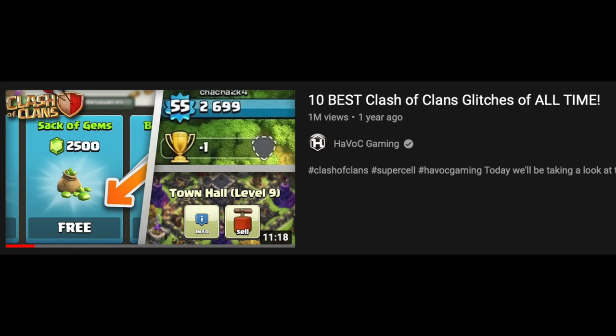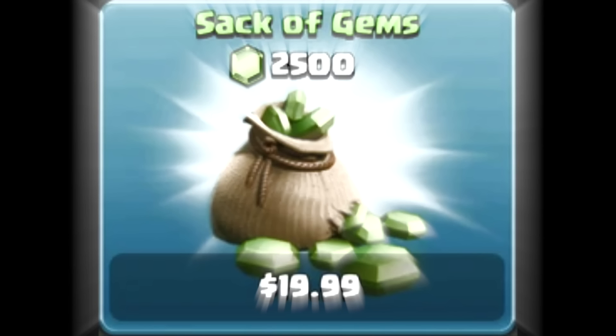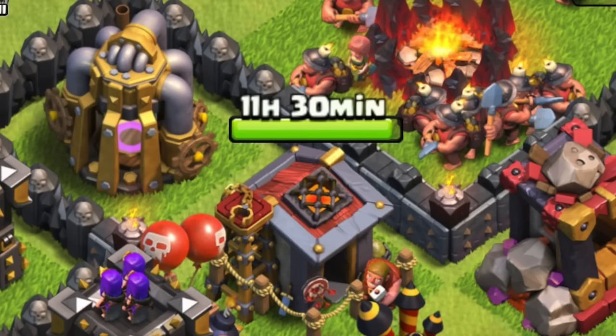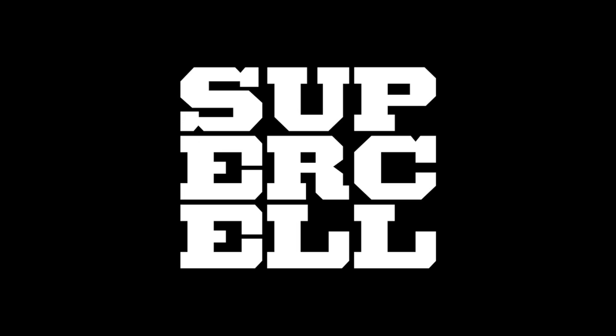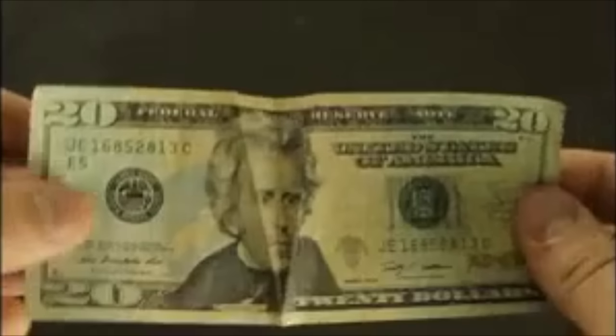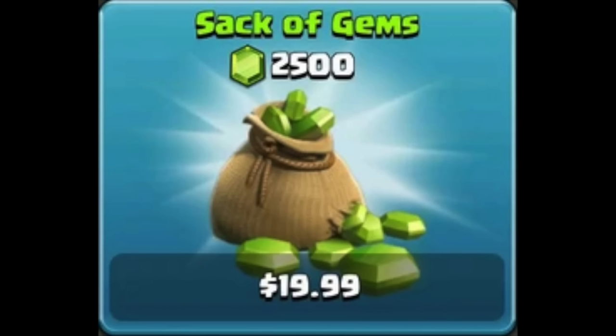2014 $20 Gem Pack Glitch. In 2014 there was a glitch where if you bought a $20 pack of gems, it would glitch out. You could use the gems, go offline, and come back to your gems being refunded, but whatever you used the gems on would have no effect — basically you had infinite gems. After Supercell fixed the issue, most people would lose that progress, but some lucky people got to keep all their progress. Some people literally maxed their account with $20, and all I got with $20 when I was Town Hall 7 was almost enough Dark Elixir to almost get the King.